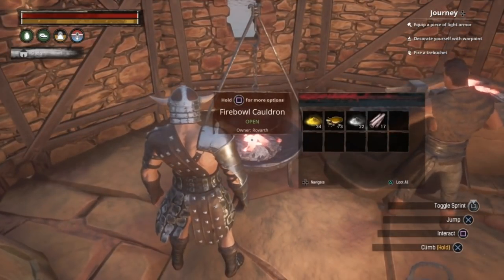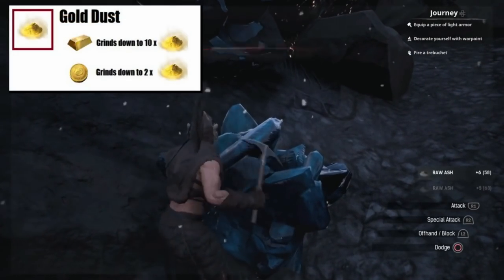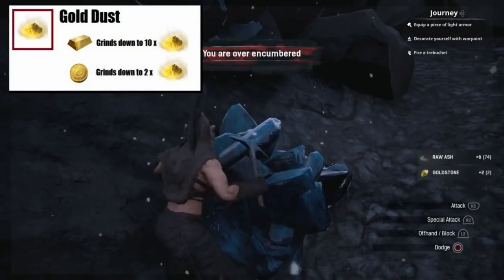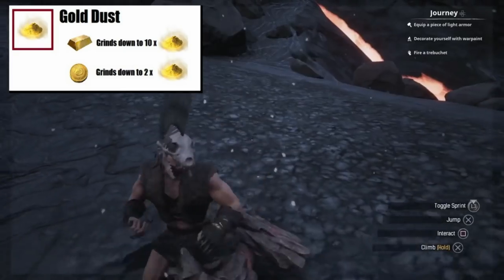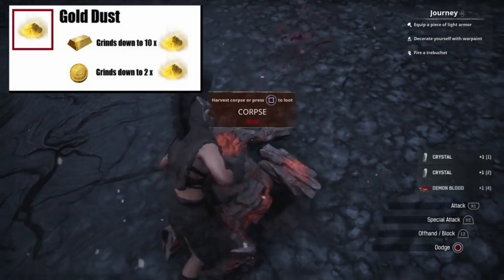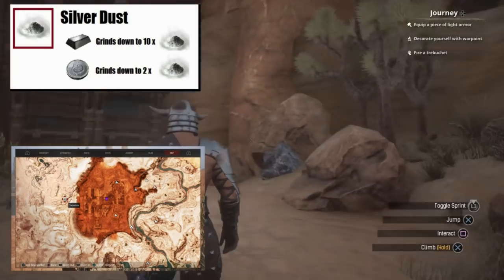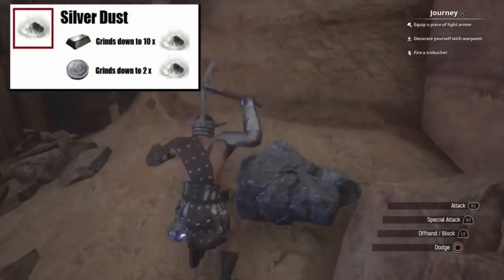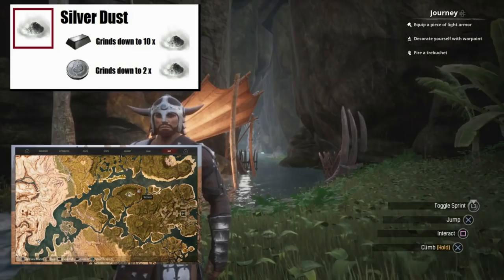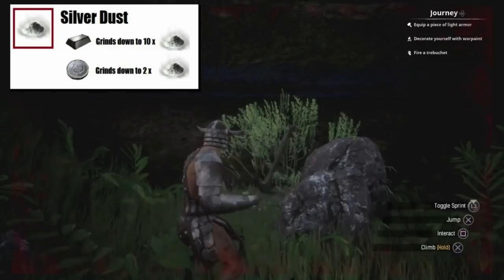The Alchemical Base is made using 150 Ichor, 150 Silver Dust and 75 Gold Dust. For the gold, you can mine obsidian nodes at the volcano for goldstone, and whilst there kill a volcanic variation of the shaleback for more demon blood. 3 goldstone makes 1 gold bar, which can then be ground down to provide 10 gold dust per bar. Any gold coins can also be ground down to give 2 gold dust per coin. For silver, you can mine for silverstone either at the mine south east of Sepermeru city, or in the swamp at the Descent of Dagon. 3 silverstone will make 1 silver bar, grinding to 10 silver dust. Any silver coins collected will grind to 2 silver dust per coin.